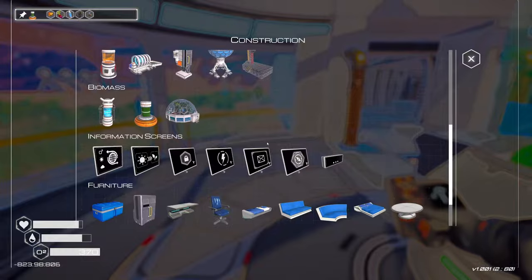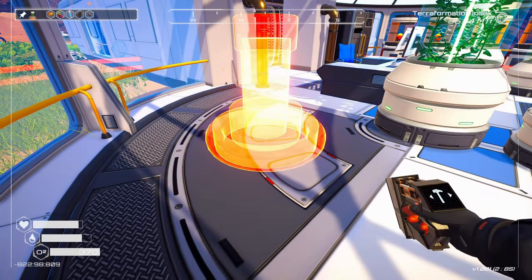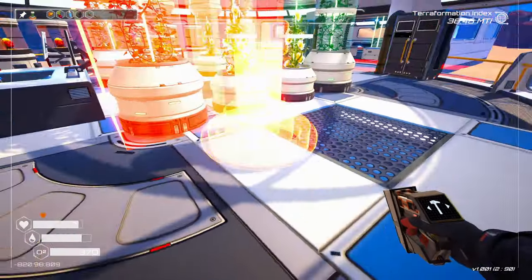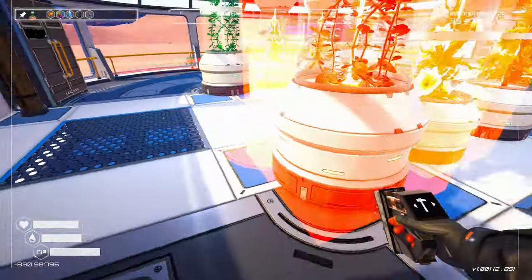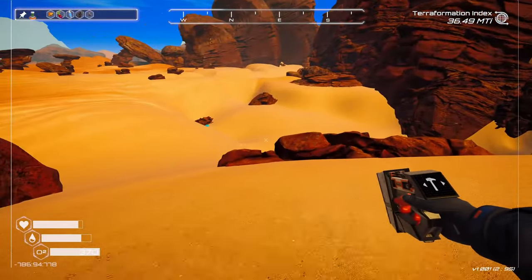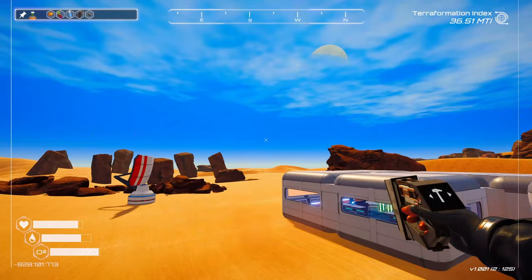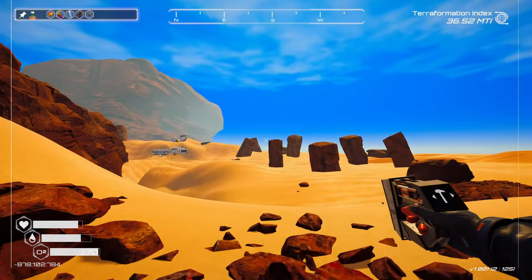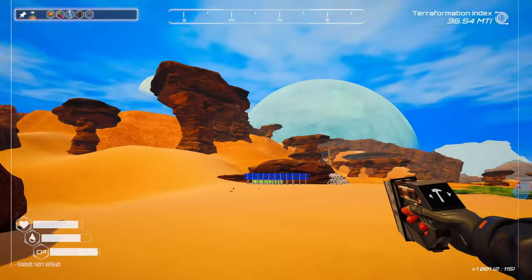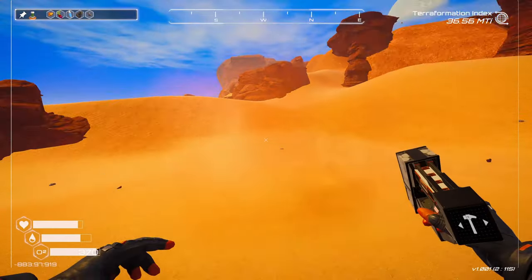I think we're just going to put them right here. We can't put them right here — oh, they need to go in water. Son of a bitch. Well, that kind of puts a wrench in the spokes or whatever. God damn it. We don't have water yet. Not enough of it — at least not over there. I wonder if there's water anywhere nearby. It doesn't appear to be the case. There's water way the hell over there. God damn it.